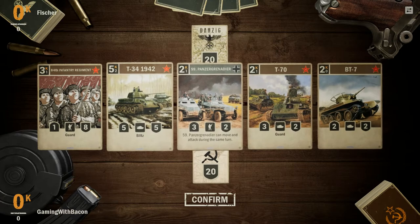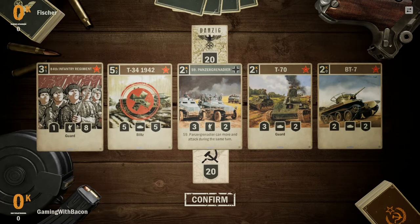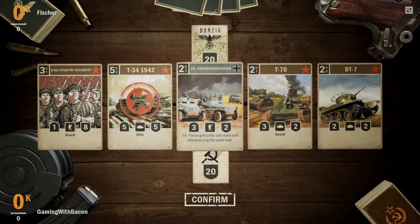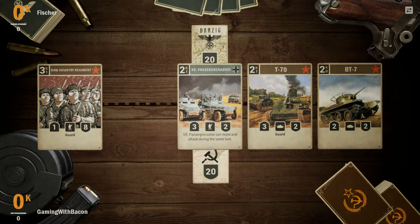So right now any cards that are going to be too costly to play, like this five, I'm going to take off. And I think that's looking pretty good. We've got some good opening cards. It only costs two to play them, so I'll keep those.